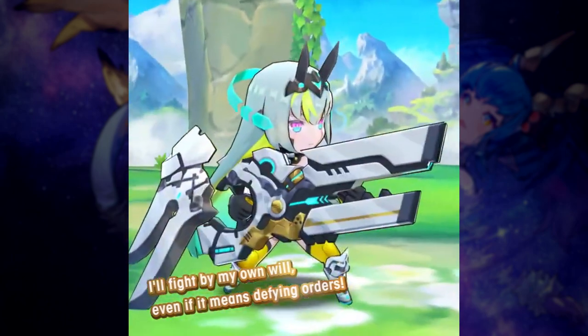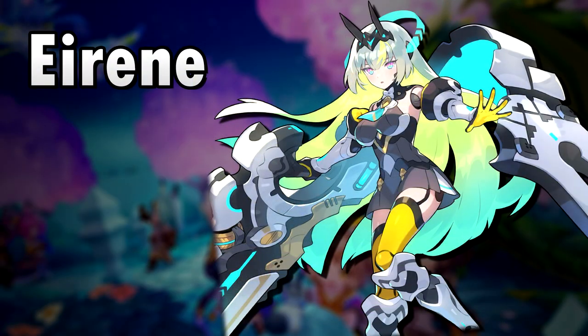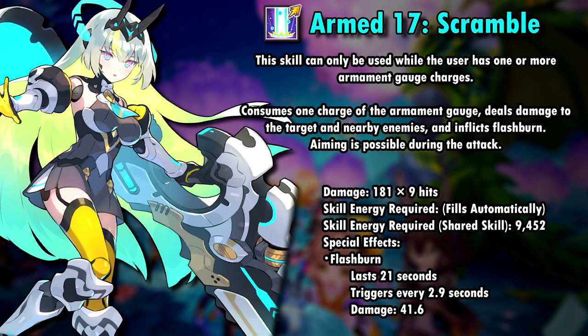Let's start with Irene — she's a close mana caster in the Light Element. Her first skill is called Armed 17 Scramble and it's her shareable skill with a skill cost of 4, and it uses 1 charge of the Armament Gauge. Irene and Finny both have the Armament Gauge which fills automatically. Their skills use this gauge, so basically skill haste will be wasted on them since skills are only usable when the Armament Gauge is filled.